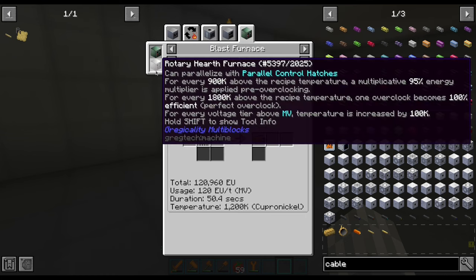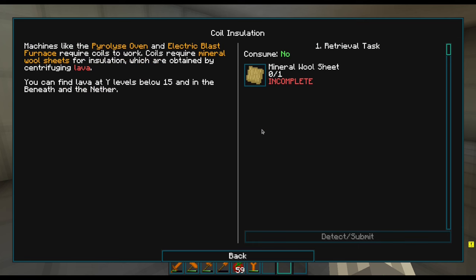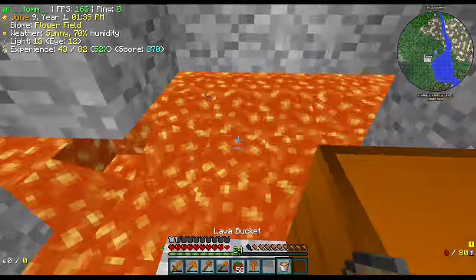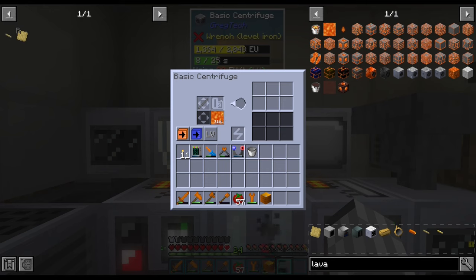These superconductors require a bunch of things, so let's start from the electric blast furnace. The first step into making it is procuring the insulation material for the coils, which is made by spinning lava in a centrifuge with a steel stick — like cotton candy. So, with the help of a bucket and a drum, we start collecting some magma and work it into the required material.